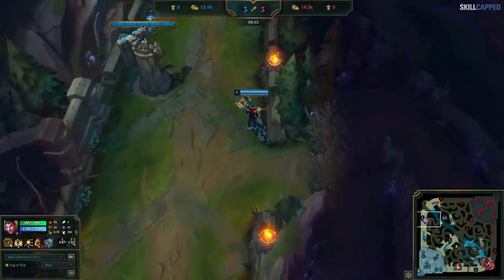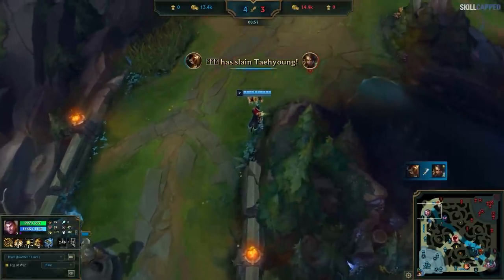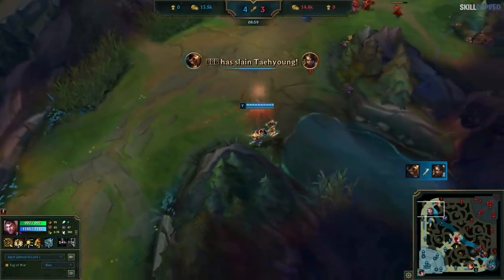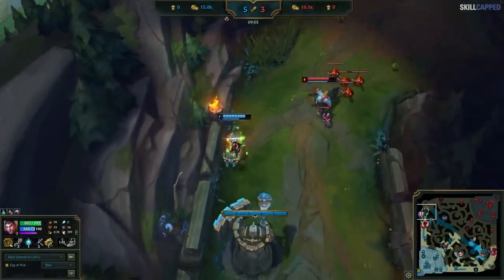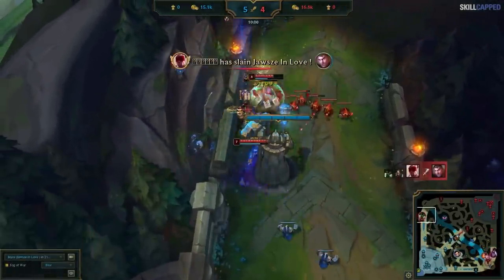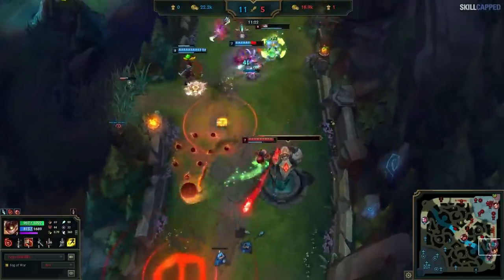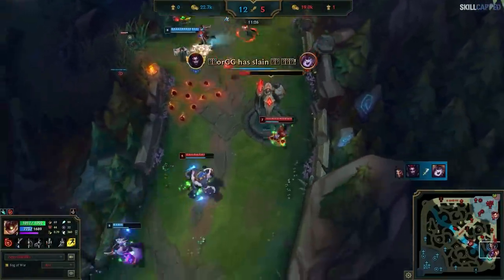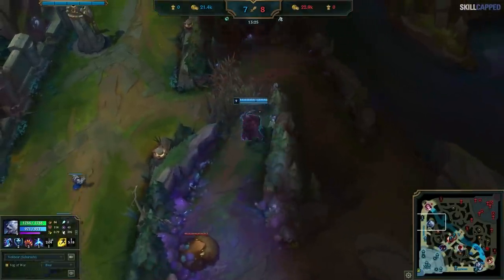The fourth ward we're going to advise against is the lazy anti-tower-dive ward. This has got to be one of the most useless wards in the game that players consistently place. It does absolutely nothing to prevent you from being killed since by the time you see the dive coming it's already way too late to back off. For such a weak ward it's placed way too often, and yet there's a much better ward just two steps further into the jungle.